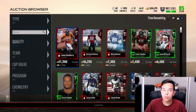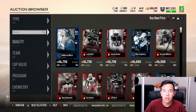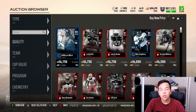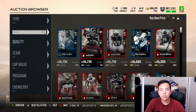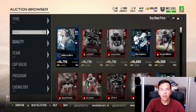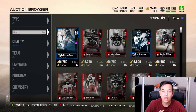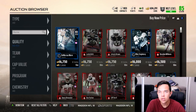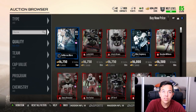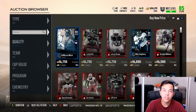So there are two filters. What you're going to want to do is go to 82 to 83 overall and look up. Basically, you can sell all of these cards for 16,750 and they'll sell every single time. When you go on here, it's going to say a set price of 17,000. If you put it up for 16,750, it'll sell even before it hits 10 minutes, every single time.